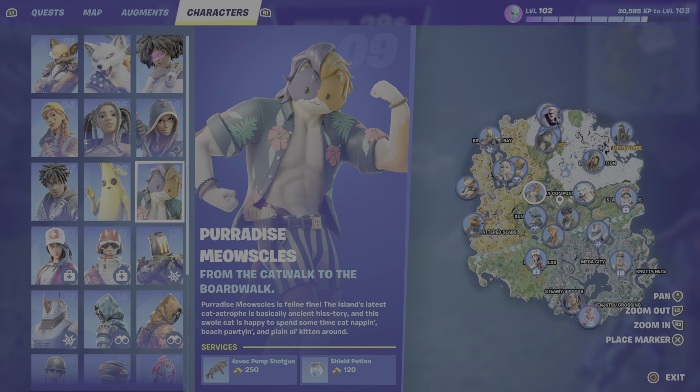I fire up a new match and land at Drift Ridge Racetrack, north of Mega City — this is where you'll find the NPC Beast Mode. This is my favorite shotgun in the game, the Drum Shotgun. You'll want to come here quickly because people come here and hire Beast Mode. I've got 2700 gold bars, so I buy the Drum Shotgun, and then right after I hire Beast Mode — that way no one else can get the shotgun, and I've got backup if I get into a fight with multiple people. Another bonus: Beast Mode also gives you small shield potions, so if you're in a fresh game without shields, pop those.